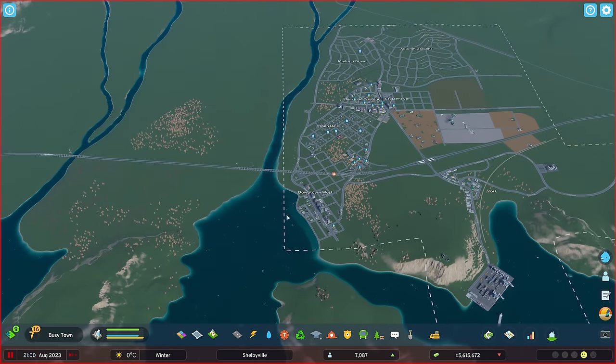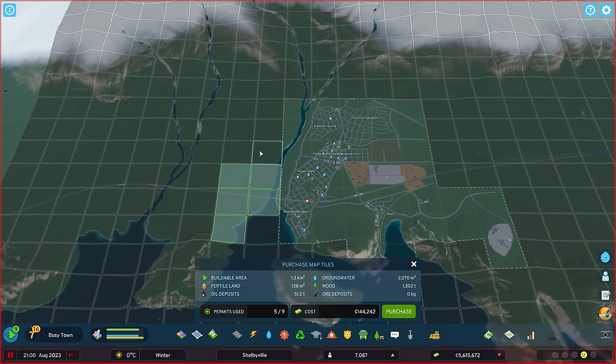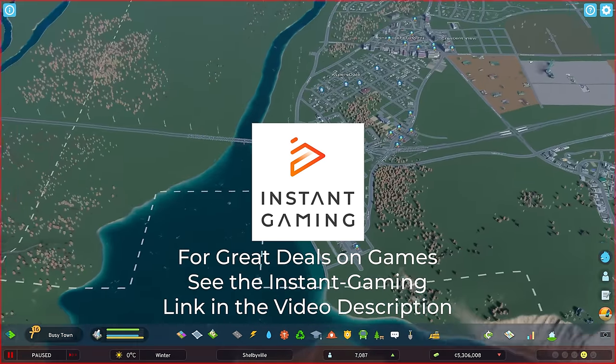What I want to do is buy tiles. We have nine tiles — we're going to go one, two, three, four, five, six, seven, eight, nine. And that is really going to give us a lot of space. We want to get a lot of residential in here and expand our downtown. So we're going to go ahead and purchase that, and that gets us going.